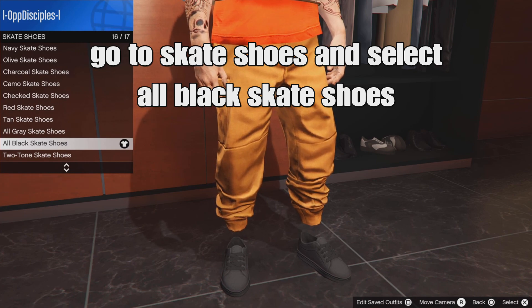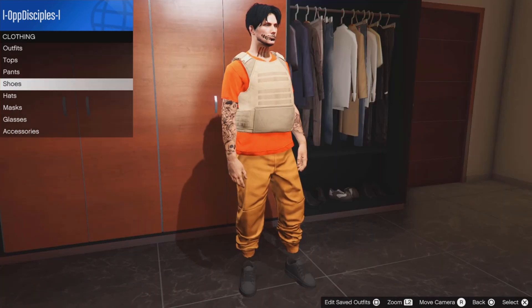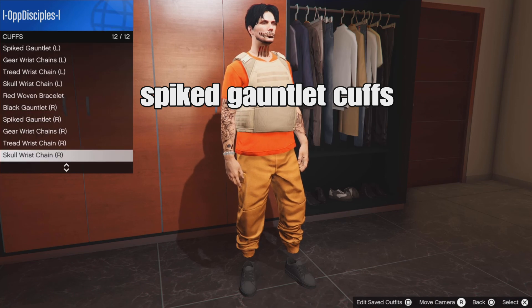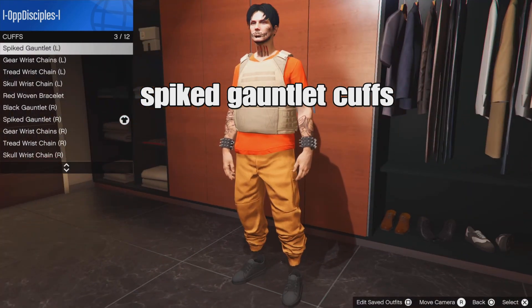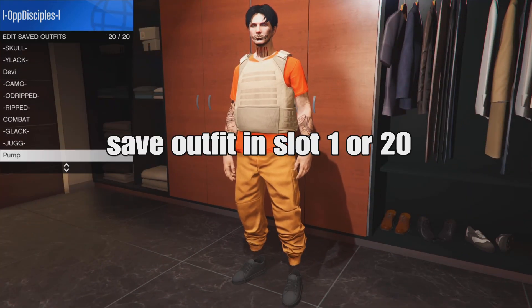From there, back out of the shoe section. Go down to accessories, go to cuffs, and select the spiked gauntlet cuffs for both the left and right arm. Select that, and what you want to do now is save your outfit in slot 1 or slot 20.